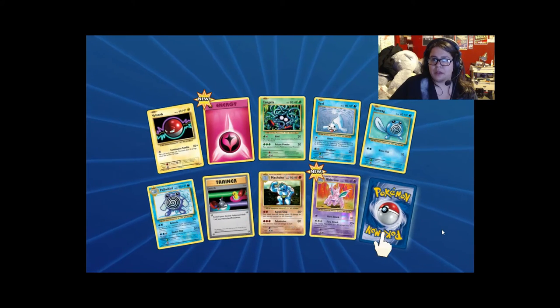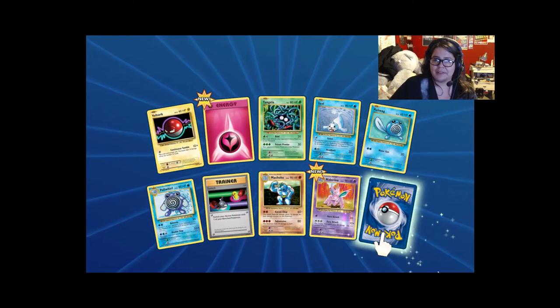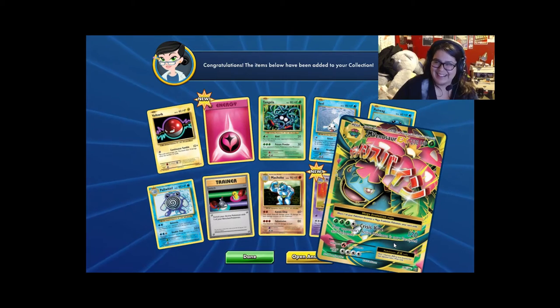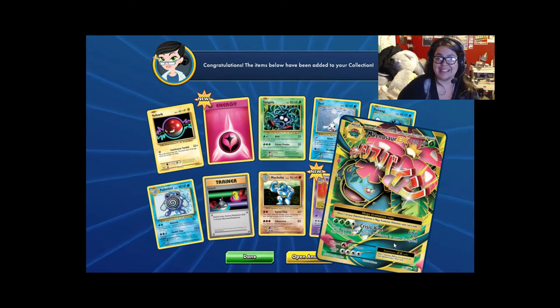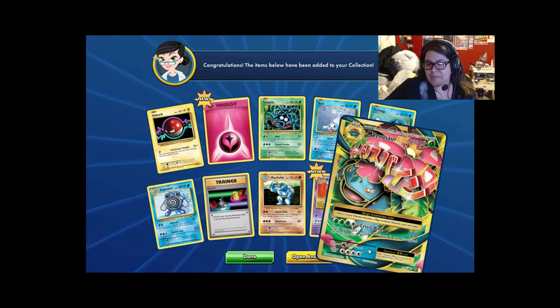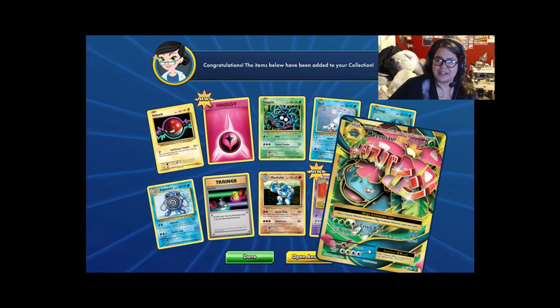Fairy Energy. More Poliwag and Poliwhirl, but I have yet to get a Poliwrath. Reverse holo Nidorino. And — at least it's full art! It's a really cool card. I love how the vines are all getting up there. It paralyzes and poisons, so it's pretty much a Hypnotoxic Laser. Sweet.